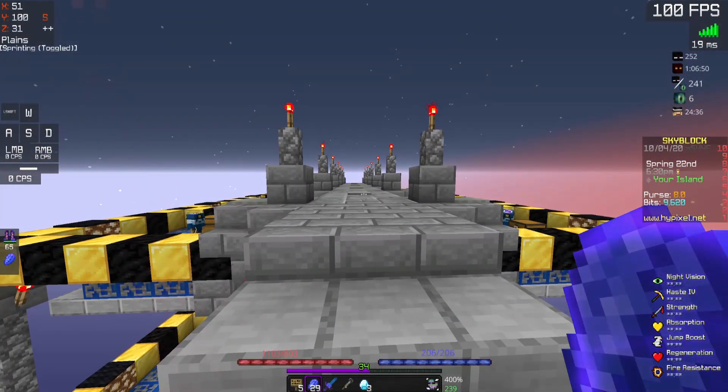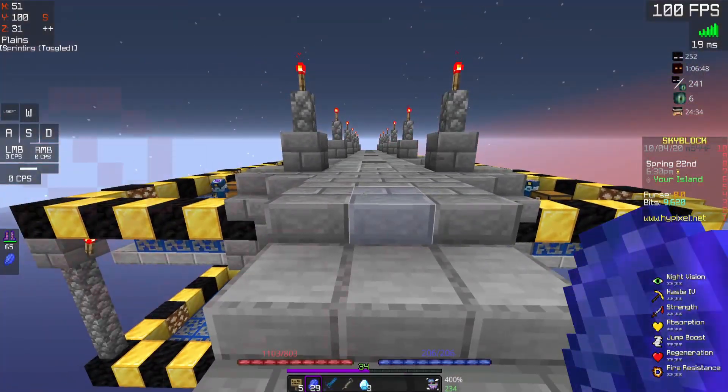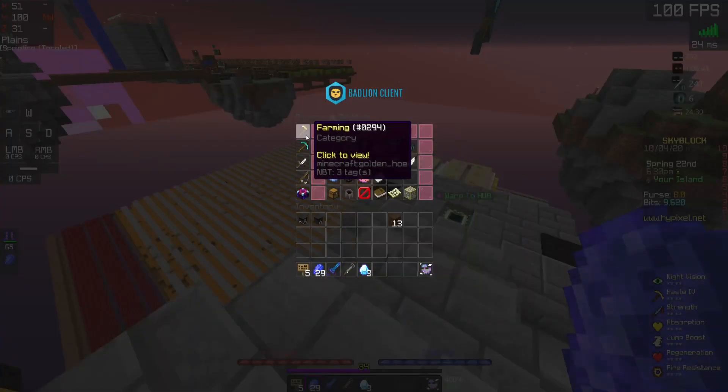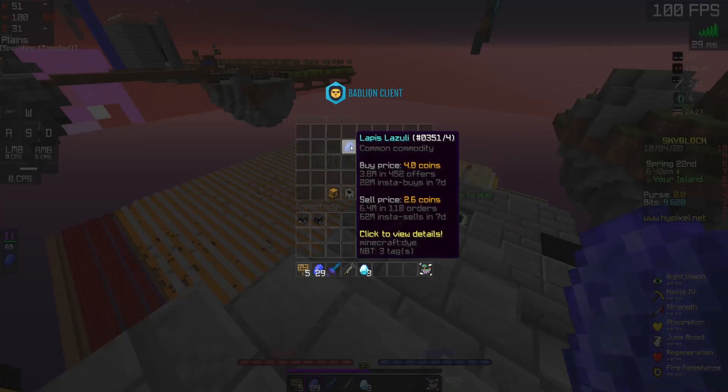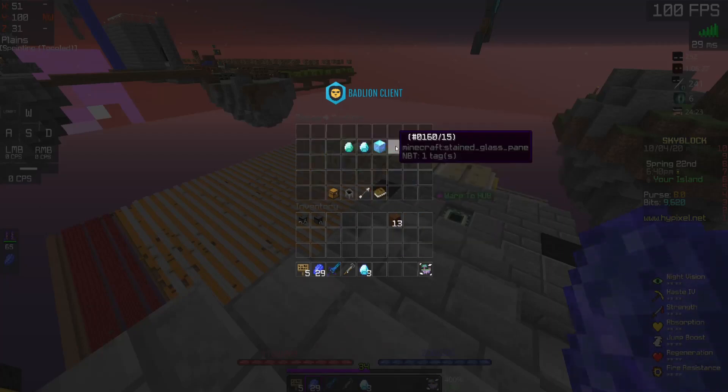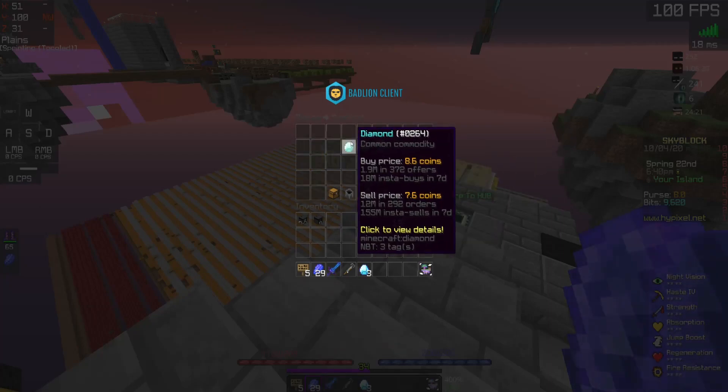Then, to find the price of the items your minion makes, once again look on Bazaar. For lapis, lapis is going for 2.6 right now, sell price. And diamonds are going for 7.6 sell price.